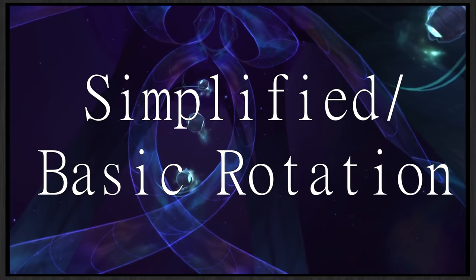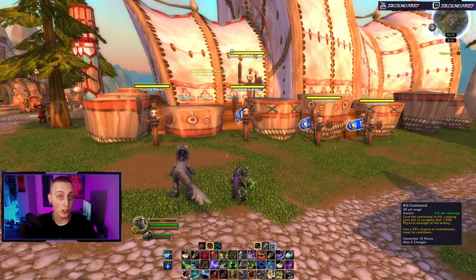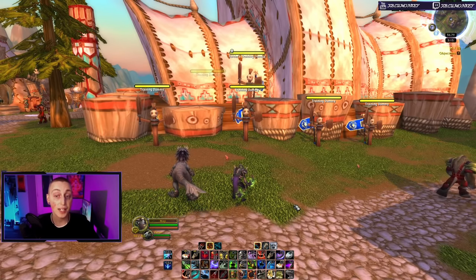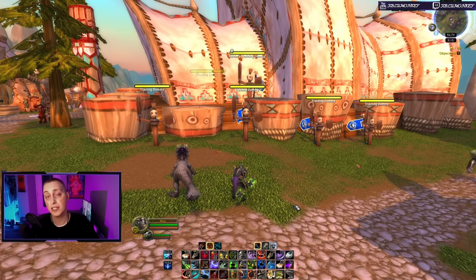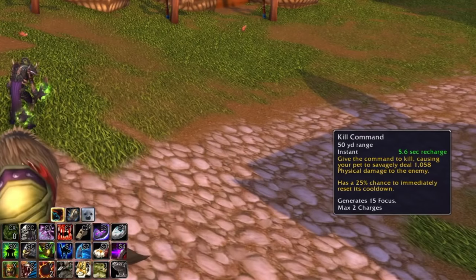Now this is where it gets fun. One thing to point out: Kill Command does not cost focus — it grants focus. If you're playing Beast Mastery you'd use Cobra Shot or Aspect of the Wild for focus, and with Marksmanship you'd use Steady Shot or Rapid Fire. But Kill Command is how you regenerate focus in this spec, and it's the only way. It actually simplifies things a bit since you're basically always going to have Kill Command up.